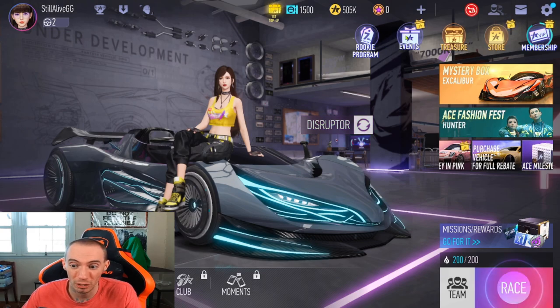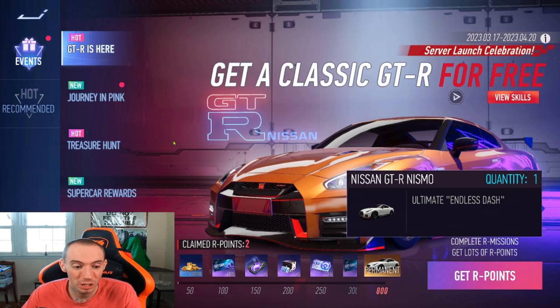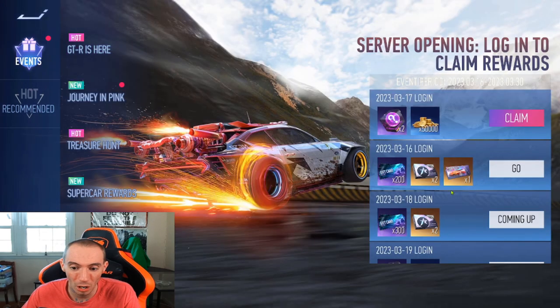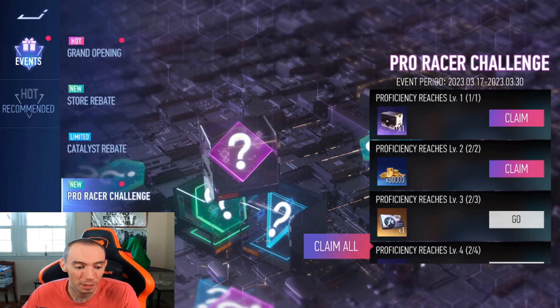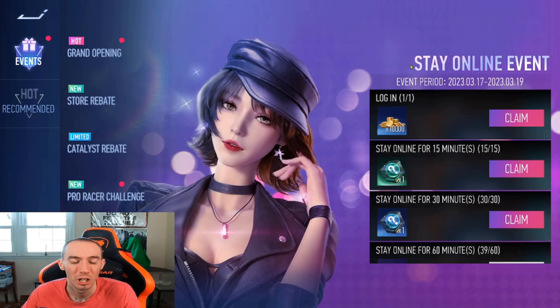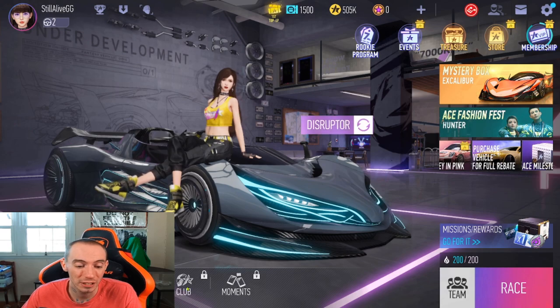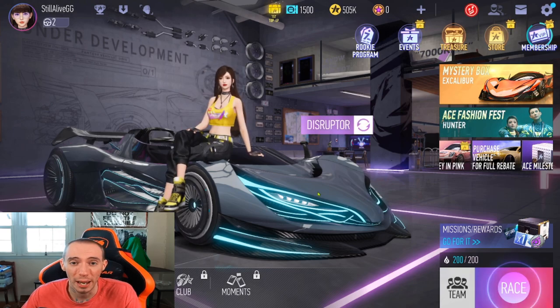Make sure you take advantage of all the events — there are rookie programs, regular events, wraps and cosmetics for your cars, a Nissan GT you can get, Journey in Pink, summoning events, a treasure hunt, supercar rewards, grand opening rewards, store rebates, catalyst rebate, pro racer challenges. There's so much going on that you really don't need to spend money. Also try to reach proficiency level five as fast as possible to unlock the ability to join a club, which is essentially a guild that lets you do team racing.